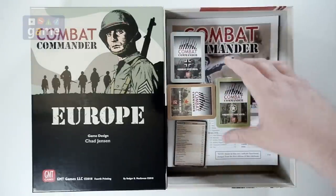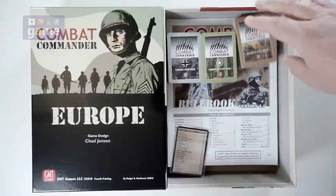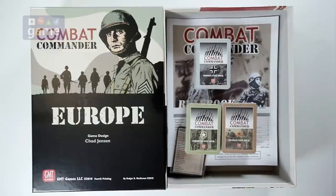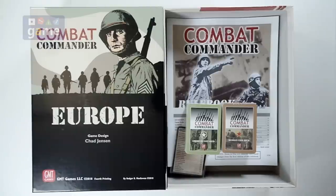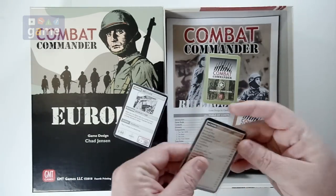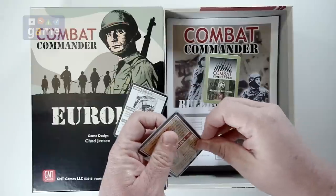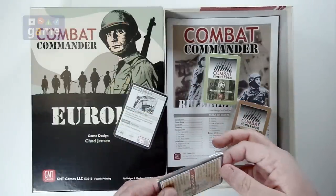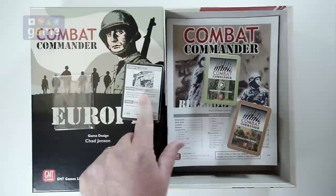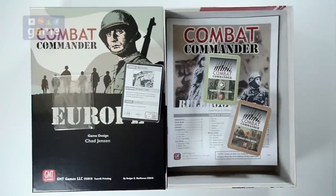There are three nationalities in Combat Commander Europe, the base game: the Germans, the Americans, and the Russians. Of course, the Americans and the Russians are allied against the Germans. There's a standard 72-card deck. Each one is going to be divided a little differently in terms of their makeup and the division. There's a card here that will tell you — the cool thing about Combat Commander is they don't use die rolls.